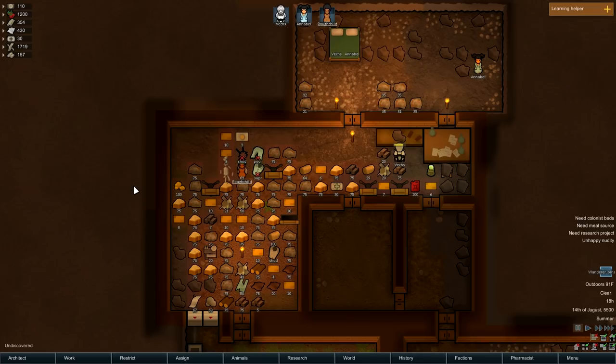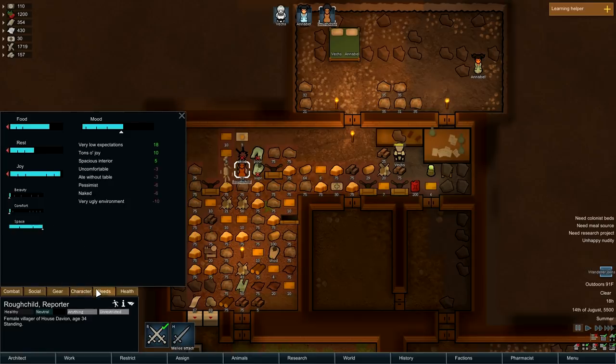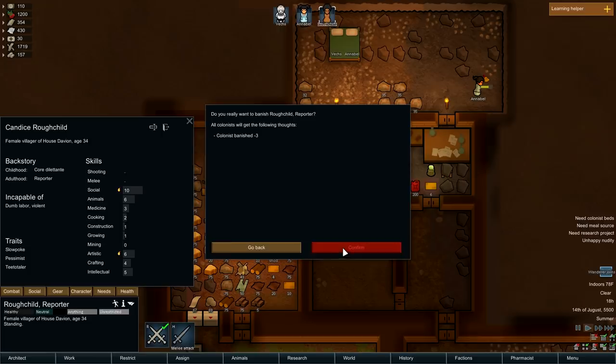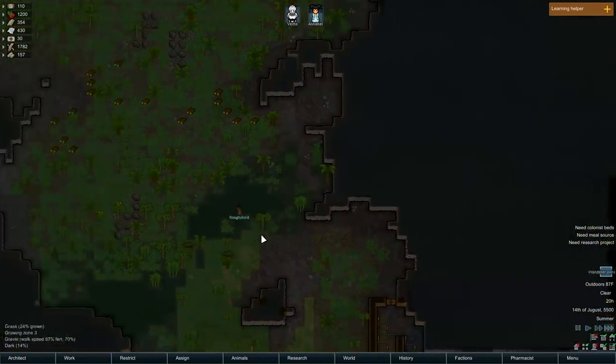Hi guys! Vex here! Welcome back to Vex in the Shell. So I've got a really useless colonist that can't fight, can't haul, can't clean. And maybe if that was the only thing, I might keep them. But not only can they not fight, haul, or clean, they're also a slowpoke and a pessimist, which means they just permanently have a mood debuff. So I am going to banish this person — it's this little button right here, which I've never used before, actually. Later! Thanks for the stuff, though. You are not wanted! Leave! Get thine useless ass out of here!